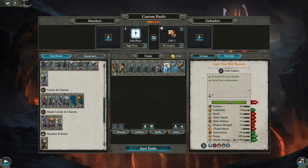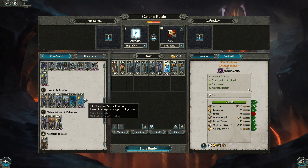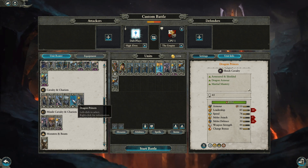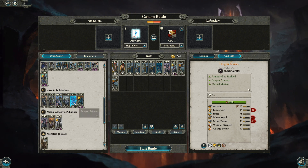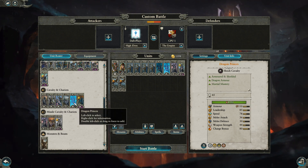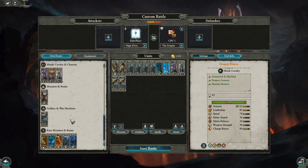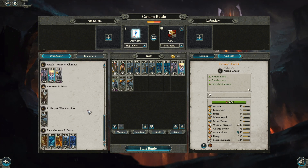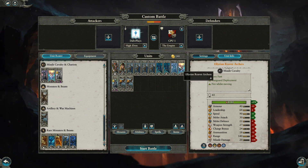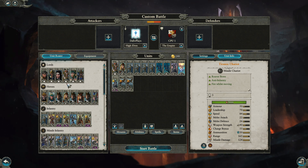Just to be annoying and draw your opponent's expensive units into an unfavorable situation. A couple of Dragon Princes — Fireborn are just so expensive, it's tough to recommend them. Maybe even have some fun and grab a Tiranoc Chariot to run through the lighter Empire Infantry, but this is going to have some trouble dealing with Demis, so I might have to do some fine-tuning on some of these lists.